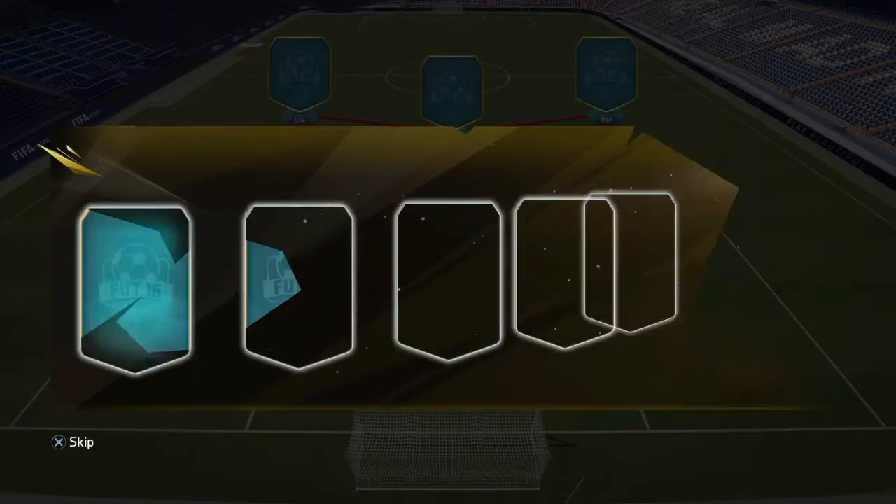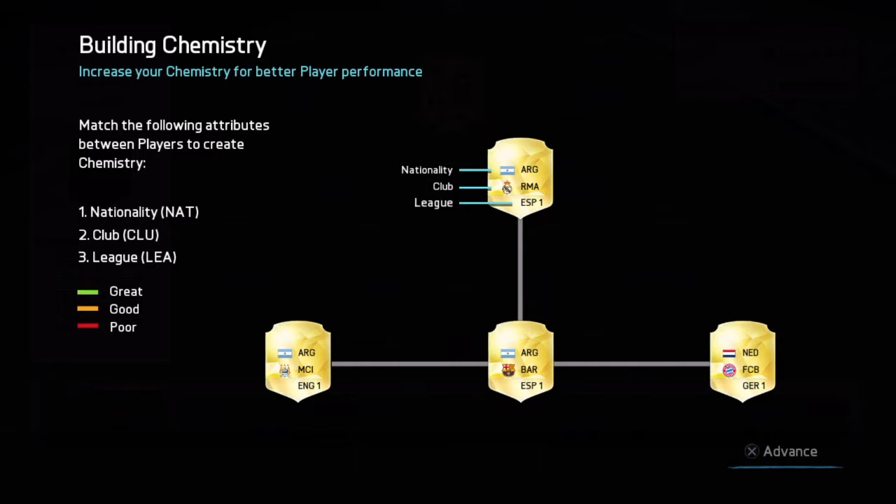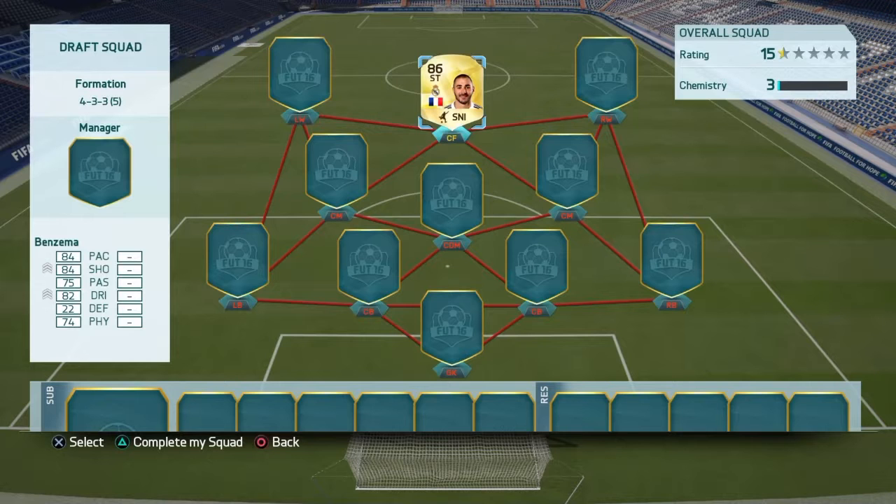So we're playing the foot draft mode and we're going to have to pick our captain. We're going to go with Benzema, even though I was tempted to go with Royce. And that's all chemistry stuff we don't need to learn, so let's see who we get on the left.